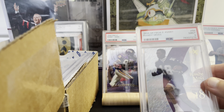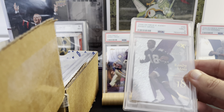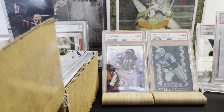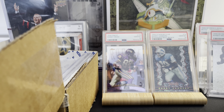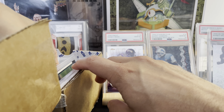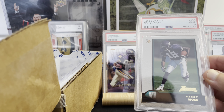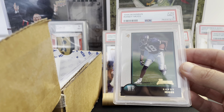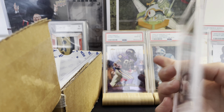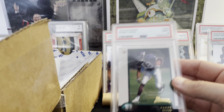Next up, another Randy Moss from the same product — 1998 EX — this one got a nine, like the Manning, so I don't know what they're looking at on those. I also don't know why they use the fat slab for those. Then we've got a Randy Moss Mint 9 on the 1998 Bowman. I've actually had this card for about eight years and debated many times sending it in for grading. I'm glad it came back a nine — doesn't add a ton of value but there we go for my PC.